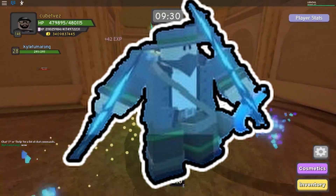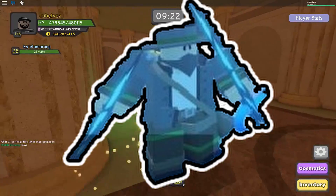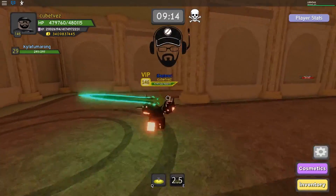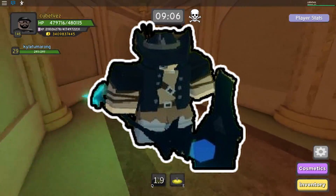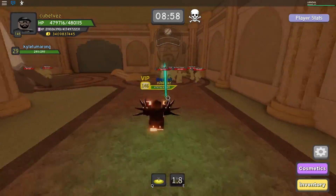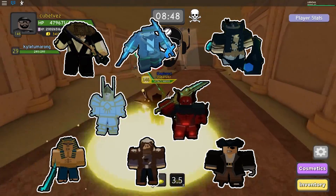Moving on to the Canals — this costume looks more like a bandit or gangster; it looks so much like the gear already found in Canals. Lastly, we got the Ghastly Harbor cosmetic, which doesn't really look related to the map for some reason. That's the new update — which cosmetic do you like best?